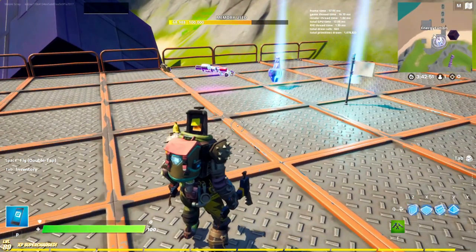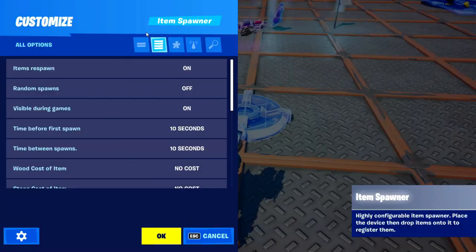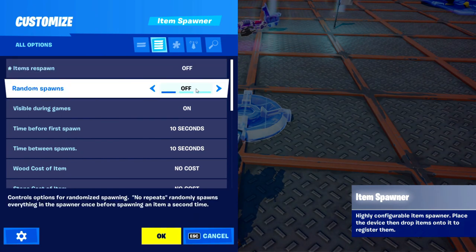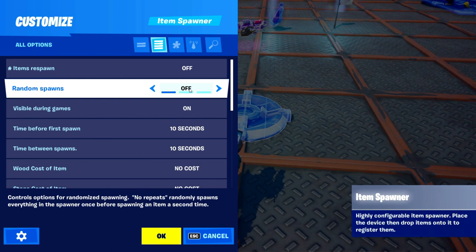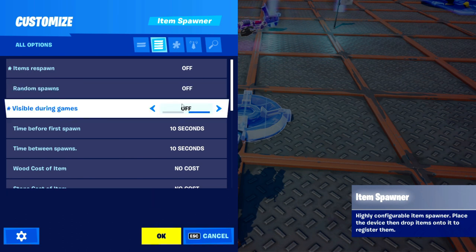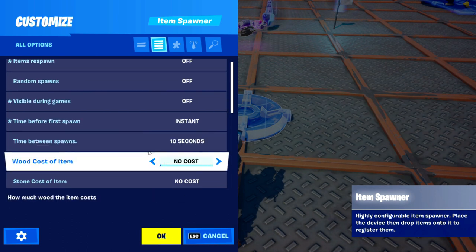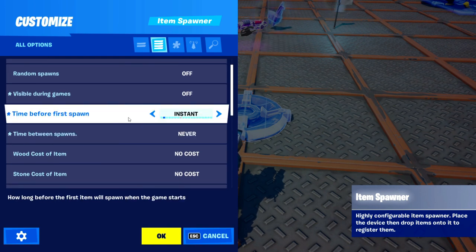We've got those four pieces. Grab the item spawner. In the settings: item respawn — turn that off; random spawn — you can turn this on to randomly spawn one of the four items; visible during game — turn that off; time before first spawn — turn this off and set it to instant.